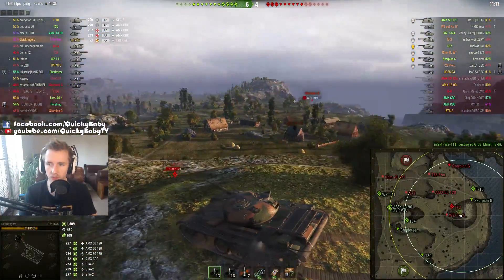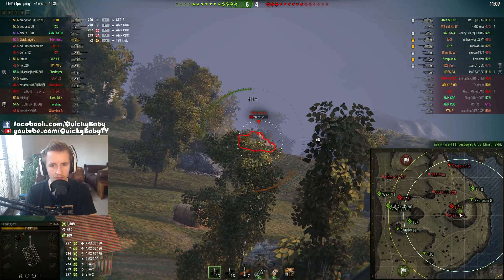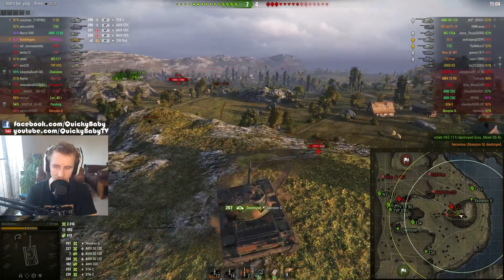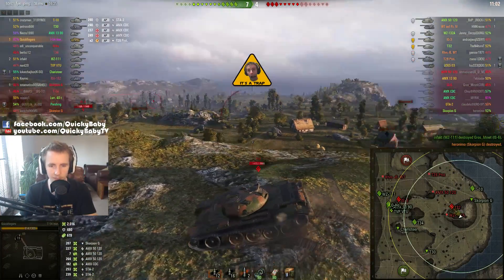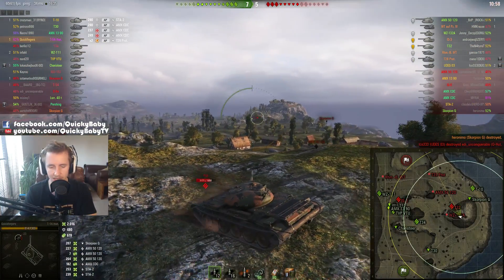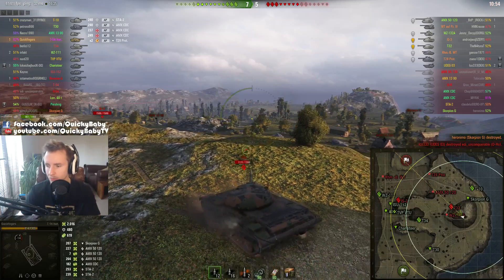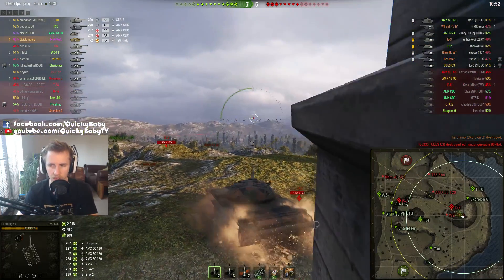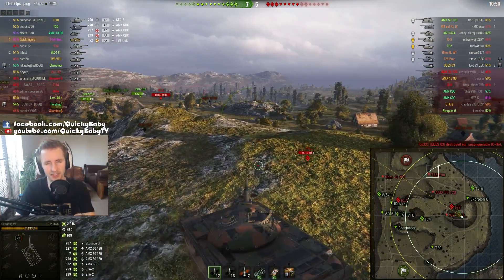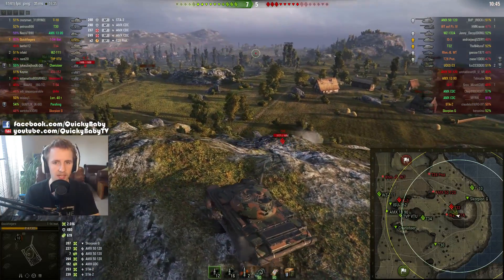Gotta fire to secure the kill — nice easy shot there. One thing that's really nice about the T-54 Lightweight is that I believe they may have increased the shell velocity, because the standard rounds on this vehicle are now APCR. The shell velocity is 1050 meters per second — that's not fantastic, but it's certainly not all that bad. Now you might be asking what else has changed about this tank as they've moved it up from tier 8 to tier 9.